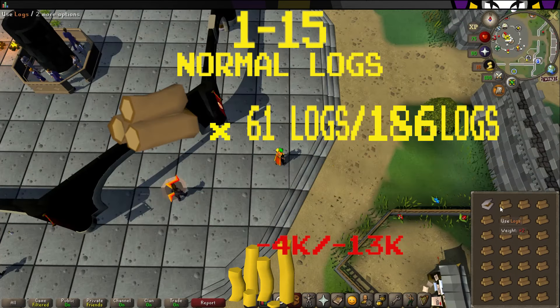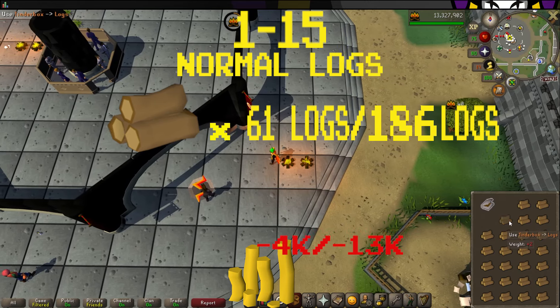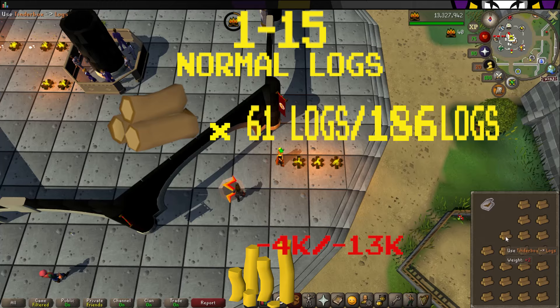From levels 1 to 15, you'll be burning normal logs. This will take 61 normal logs using the regular method, and 186 logs using the AFK method. The normal method will cost you 4,000 gold.